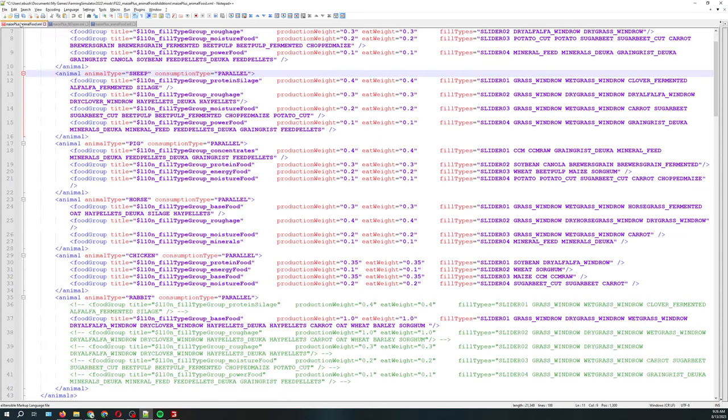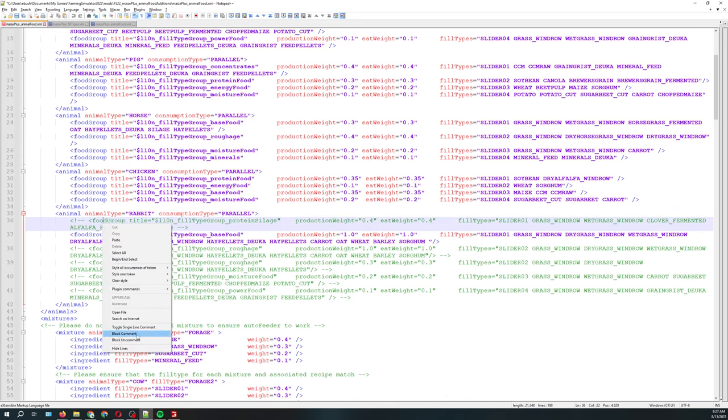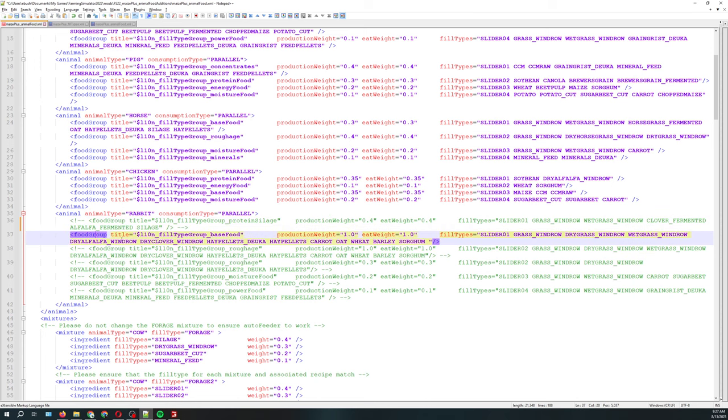In my modified file I coded this as rabbit. The feeding type is 'parallel' — I don't think that matters. I commented out most of the extra code using Notepad++ toggle single-line comment, which adds the dash-exclamation-dash-dash syntax to nullify that code. I left it as one food group — base food on slider one — so it fills the first slider. I also changed the production weight and eat weight to one, since we're only going to have one fill type category.